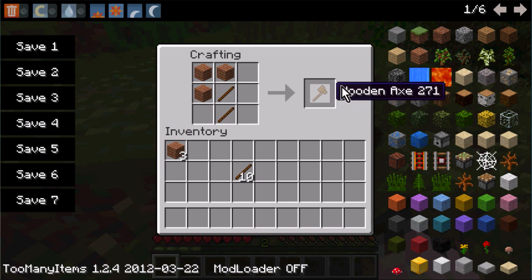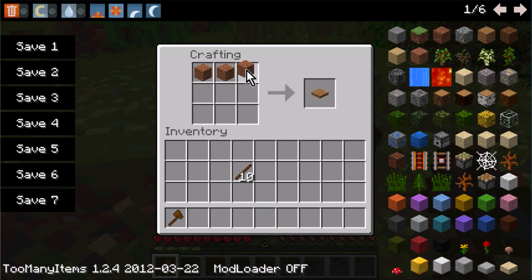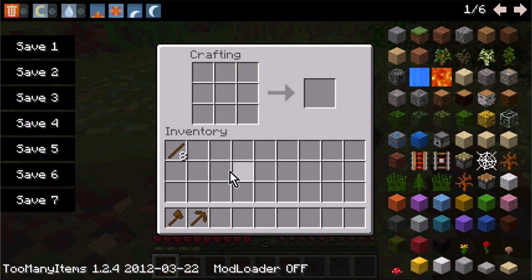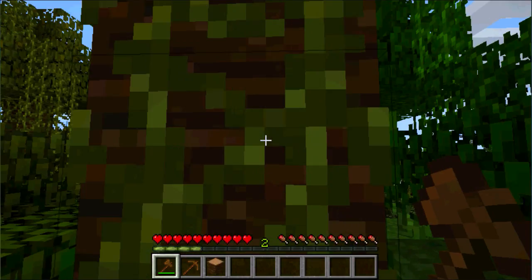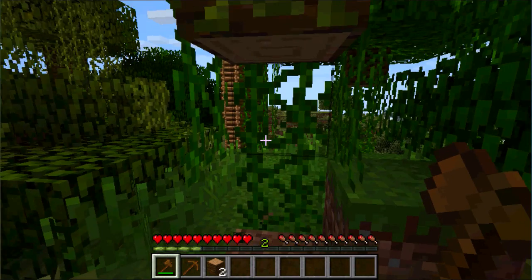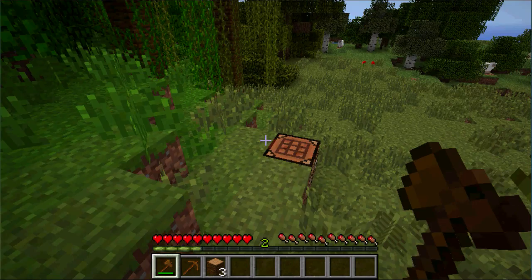We're gonna make a pickaxe, which is two sticks on top of each other and then wooden planks across the top. Click it, take it out, and put it in your tool belt. You also want to make an axe, which is three planks on top and two sticks on top of each other. The axe is good for getting wood faster.